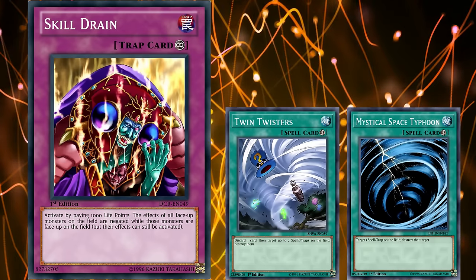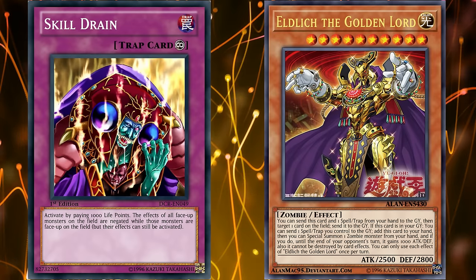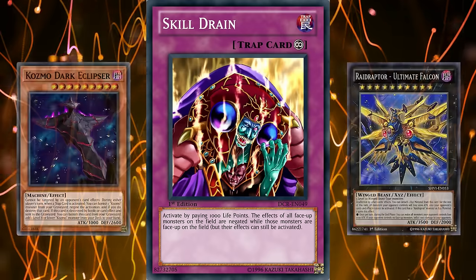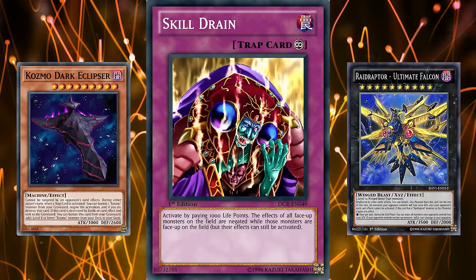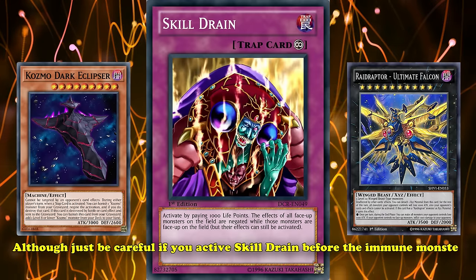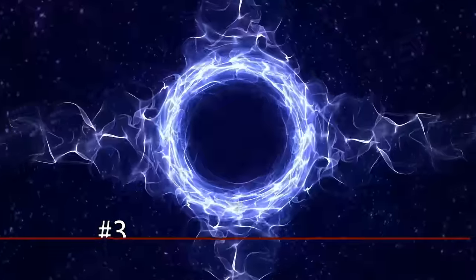Even in modern Yu-Gi-Oh!, the majority of decks rely on monster effects to essentially play the game, and with Skill Drain preventing that, most decks get shut down. With most destruction effects coming from monsters, decks have historically had to run spell and trap card removal that can destroy back row just to counter cards like Skill Drain. Although Skill Drain lately has been associated with Eldlich decks, as most Floodgates have, Skill Drain can be used in a bunch of other decks and sees exceptional use in decks with boss monsters that are unaffected by cards — like Kozmo and Raidraptor, to name a few. Just be careful: if you activate Skill Drain before the immune monster hits the field, it hits the field with its effects negated.